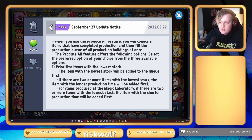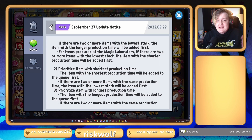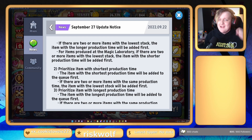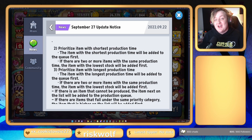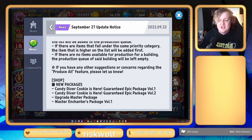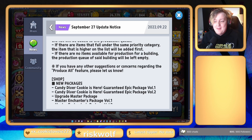You can also prioritize items with the shortest production time — like your jellies — great for daily grinding, just hit that and get the quickest things done to farm up faster. Or prioritize the longest production time, so when you get off for the day you can queue up the long stuff. This is going to simplify production a lot, and I can't wait to see it in the game.